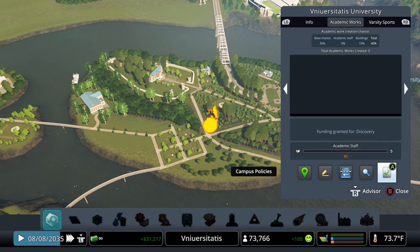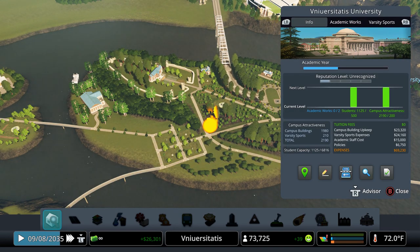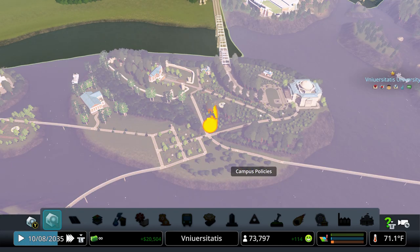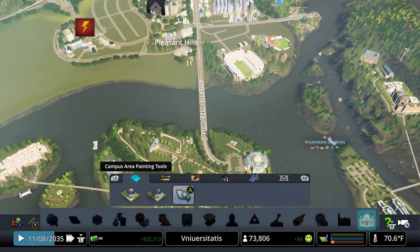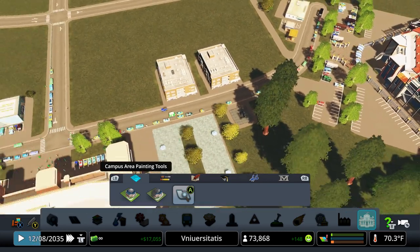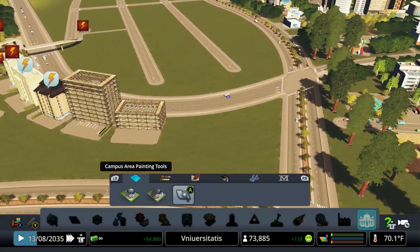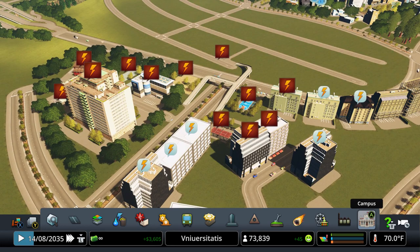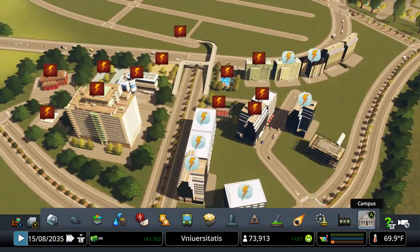We have everything unlocked and I actually already started the academic work for this one — the grant for discovery — which has given us some academic staff as well. We'll go with 20 on this one, why not. For varsity sports, we do have two teams — the American football and the baseball field. I also have a metro stop over here, trying to put everything together. We need a couple more buildings to come in here so we get the power transferred over to this side, and hopefully it'll get power to the metro as well.